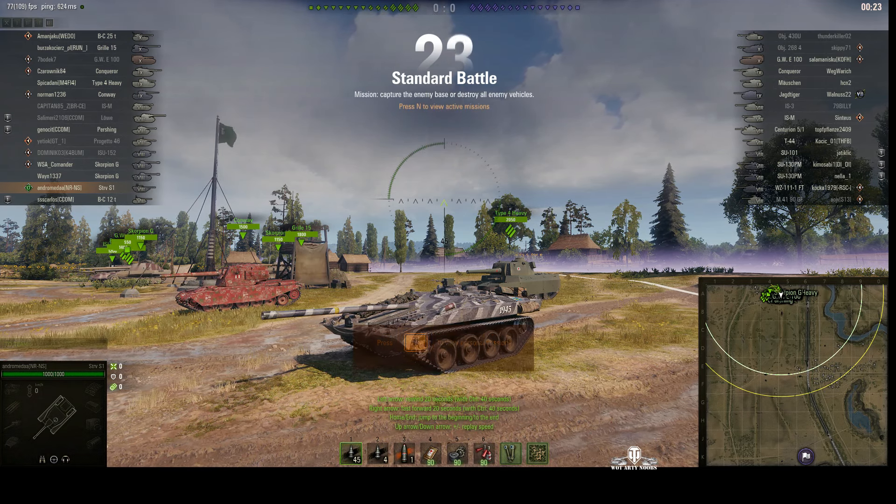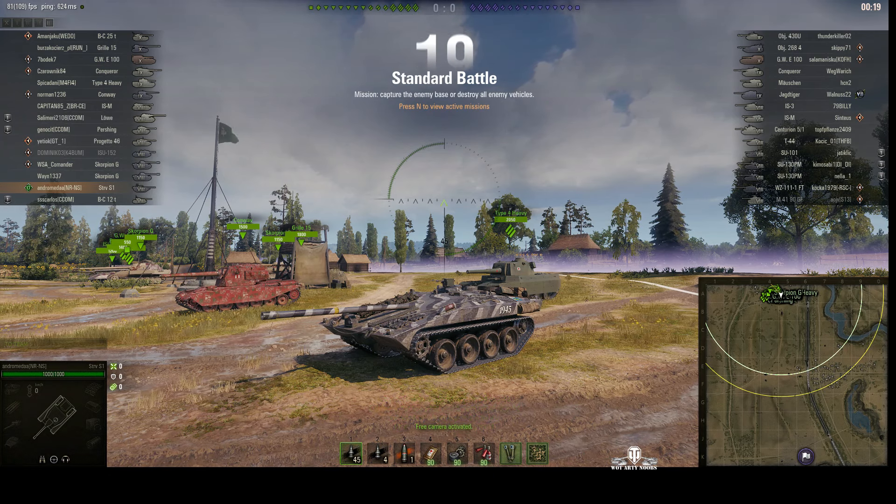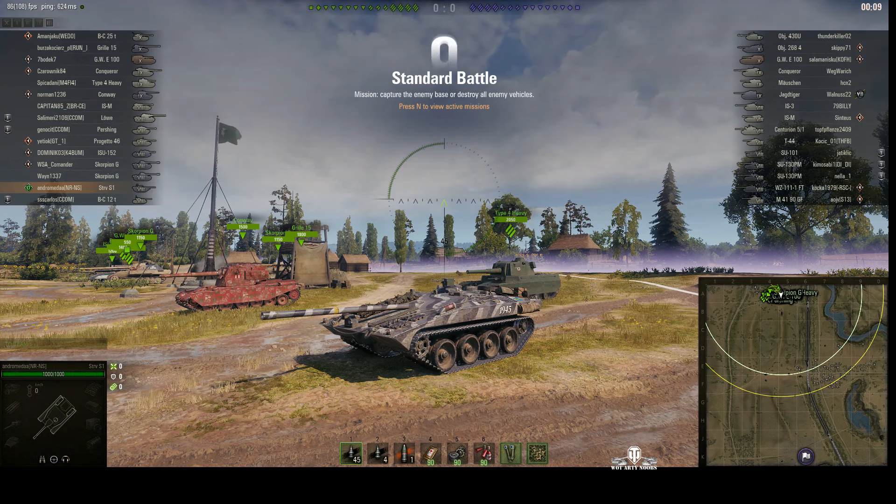Welcome back to WhatRT Noobs for General Disturbance. This is a Stridsvan S1 - it's a tier 8 Swedish premium tank destroyer located on the north spawn of Prokhorovka under the command of Andromeda. This Swedish flat pack, or IKEA tank as they call it, is quite a stealthy little tank, but it's actually a lot of fun and can earn a lot of credits.